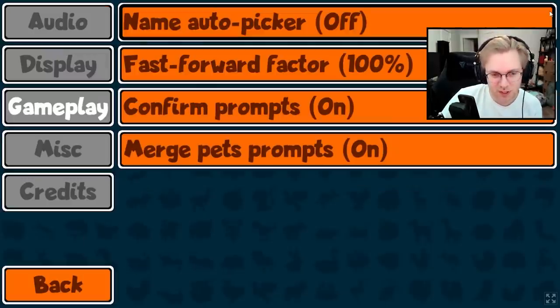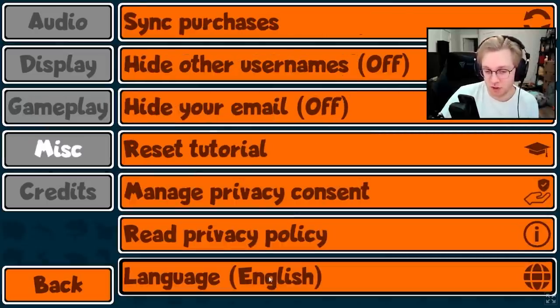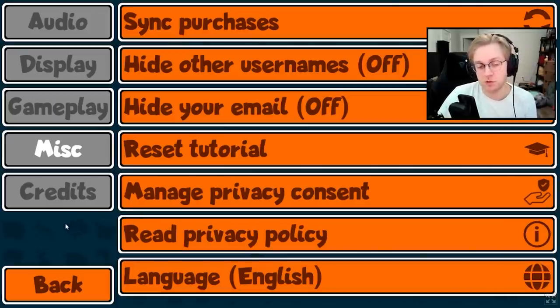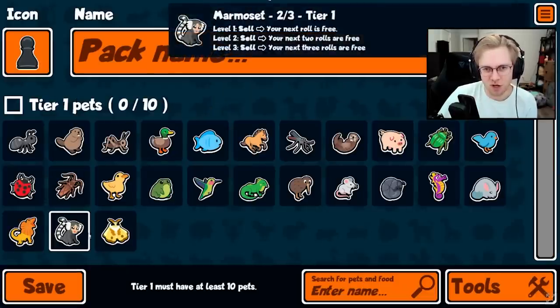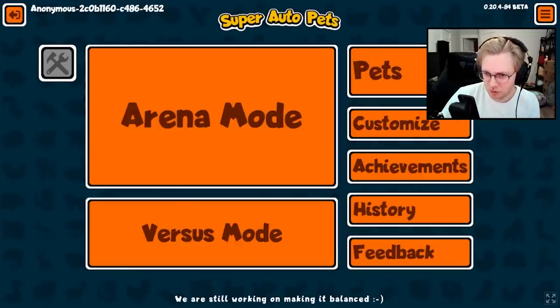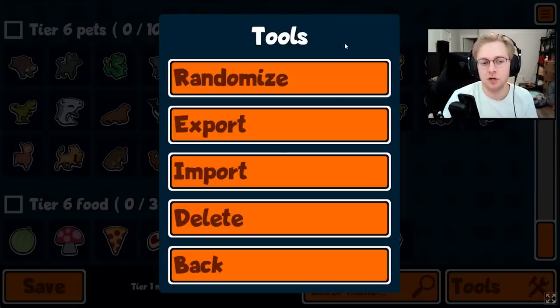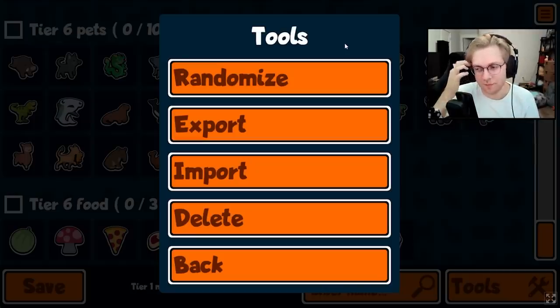Those are all the changes coming to Super Auto Pets. Most are quality of life improvements like the merge pet prompt and updated UI during fights. The addition of languages is really awesome and will make the game much more widely available. The small pet tweaks to the marmoset, cassowary, and others weren't super impactful, but it's good they're working on balance and bugs like the tiger fix. This was mainly a polish release to make the game as accessible and clean as possible before the next pets. My personal highlight as a creator is the export option — it makes sharing packs so much easier.